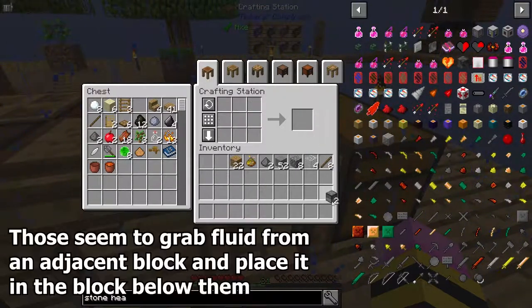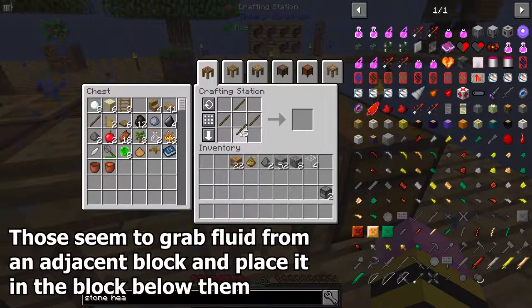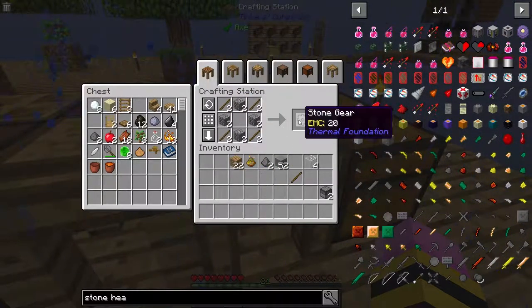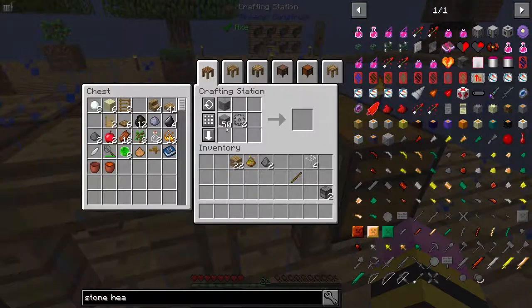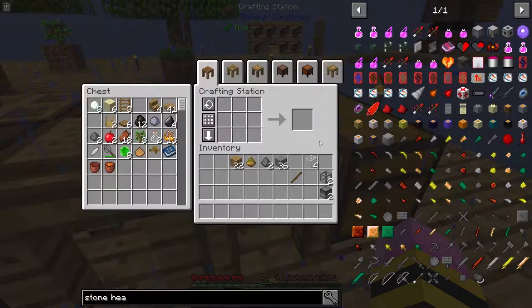With that setup, as the instructions tell us, we need two of these things called fluid droppers — I'll grab those. We also need two stone gears, and if I remember correctly, that is the setup. There we go — that's a slight change from what it should be but it's what I want personally. Using those two gears, we put them together to get some stone casing.